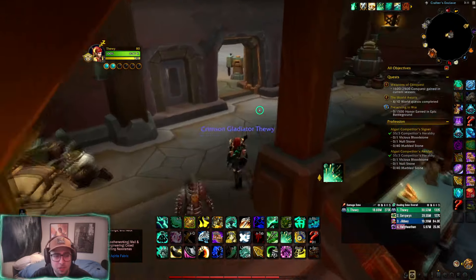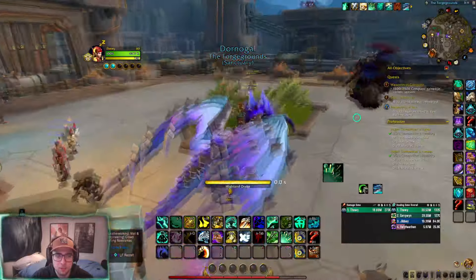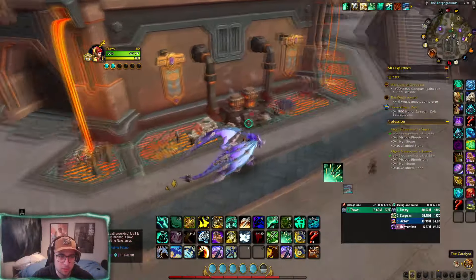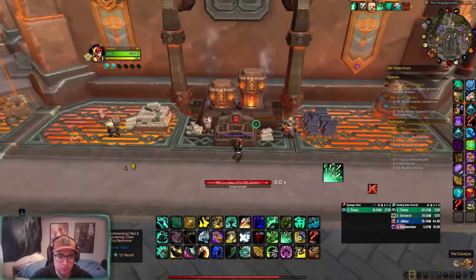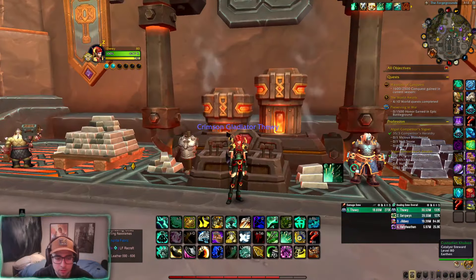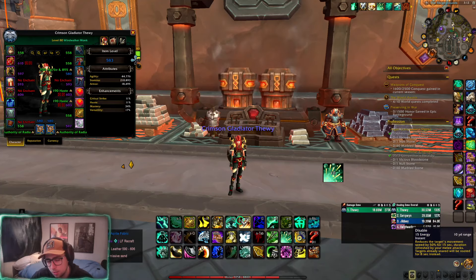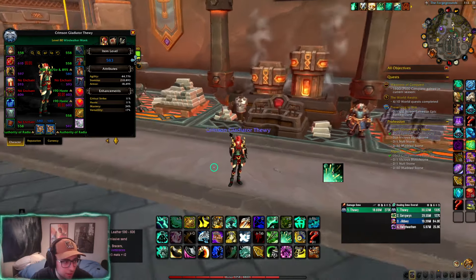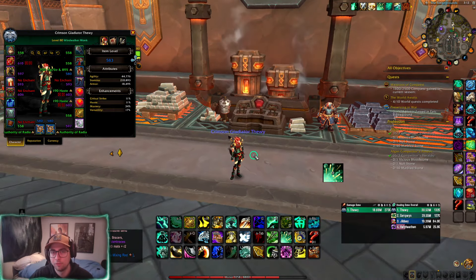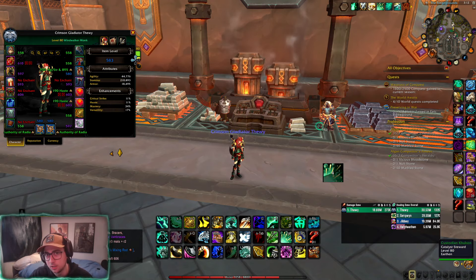The catalyst to convert conquest pieces into tier is right here in the middle of Dornagal — just put whatever piece you want to turn into tier right there. That's all for gearing so far. Also note: I'm talented into Conduit in the footage, but do not play Conduit — play Shadowfan for the most part. Hope this helps with gearing! Feel free to leave comments below or follow the Twitch at twitch.tv/thewy. See you soon with more monk content!